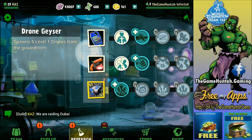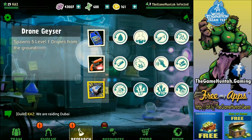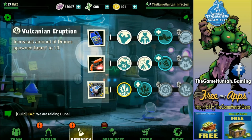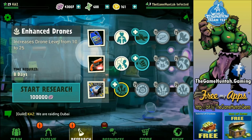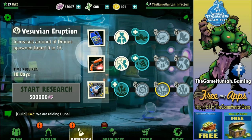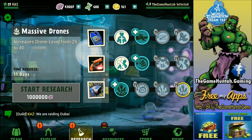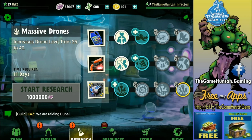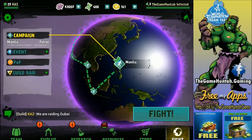The last one is the Drone Gazer — I'm a big fan of this one. It's one of your aces to counter snipers in the game. At the beginning, level 1 is going to spawn 5 Level 1 Drones from the ground. If you continue upgrading this perk, you can get more Drones, level up the Drones that come from the Gazer, and reduce the cooldown. It's really expensive — 250,000 brains — but it is totally worth it. The Gazer Drone can help you get from one corner to the other of the map in 2 seconds.